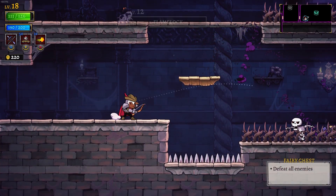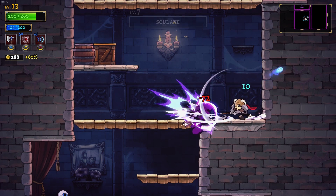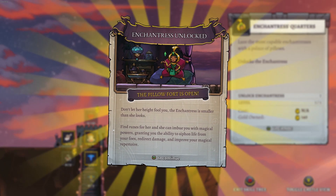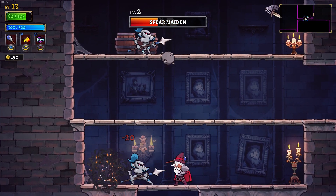Rogue Legacy 2 is everything I want from a sequel. Just like the first game, every run has a randomly generated castle layout. Once your character dies, you choose one of their next of kin that come with their own unique quirks and traits. Then you spend any money you earned on permanent upgrades and go on to your next run. However, in this second game, everything has been improved upon.